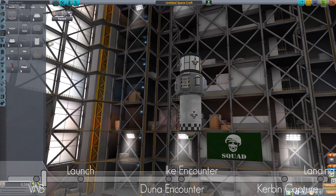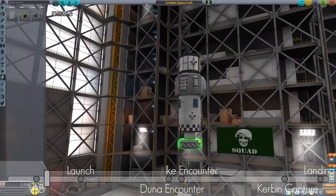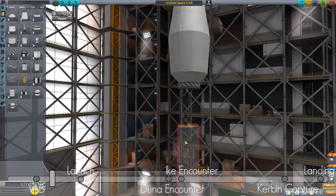Starting next week we'll get a bit more planning into it and see if the delta-V is actually enough to get us there. So here we see the fairing parts we unlocked last week — nice fairing, looks a bit cleaner now.